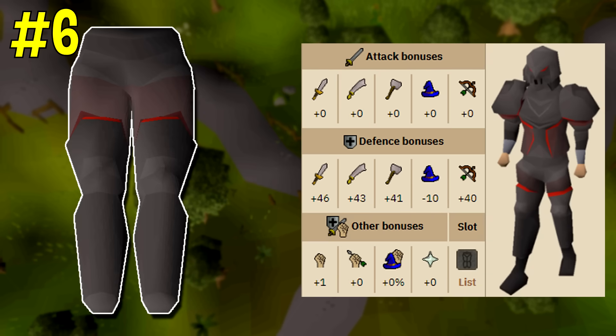Coming in at number six is the obsidian plate legs. Now the entire obsidian set is actually pretty good. It is a very good mid-tier item that offers an offensive strength bonus, however the plate legs in particular are one of only two leg armors that actually give a strength bonus. The other one being bandos tassets, which are exponentially more expensive.